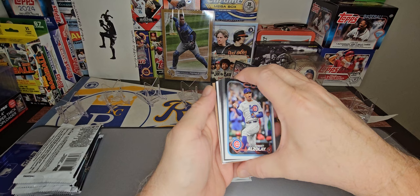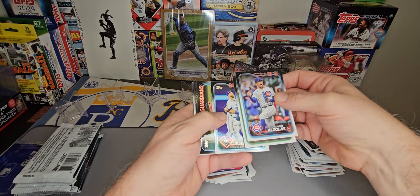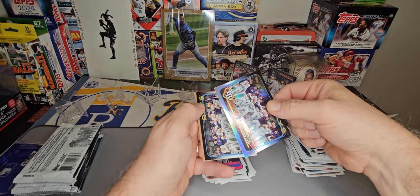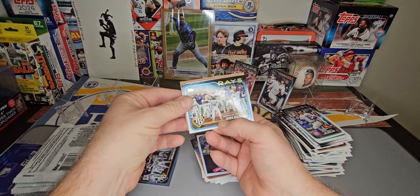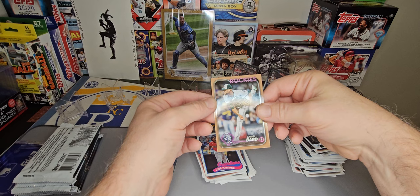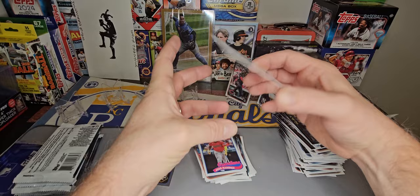We've got a gold on the back here — gold incoming. And a backwards card — Tampa Bay Rays rainbow foil, followed by the Tampa Bay Rays base card. And we've got a Rockies Daniel Bard — 2024, numbered 2024 to 1669. So that's one of our numbered cards.